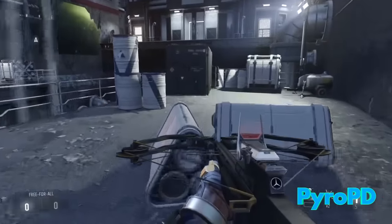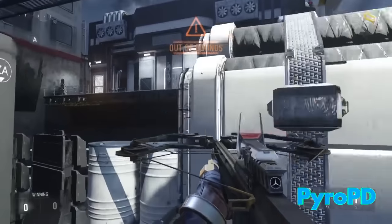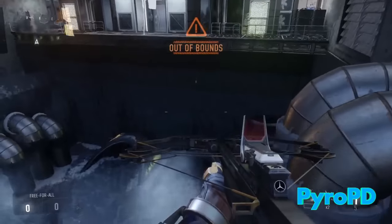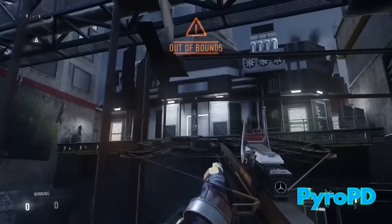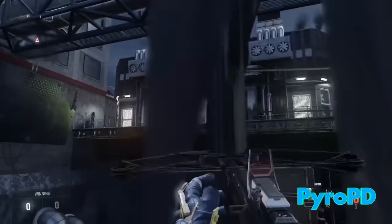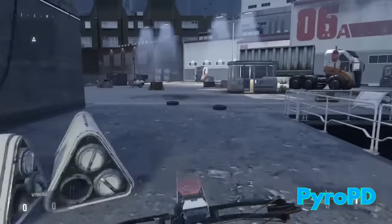From here you can see there's a bunch of items, a bunch of crates and stuff. You can actually go through them, and if you want to shoot into the map — once you're inside these objects you're kind of invincible, unless you have a body part sticking out. You can shoot right through into the map.